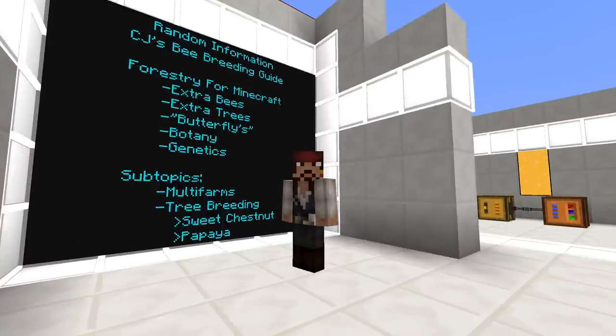Subtopics: multi-farms and tree breeding. I'm not really going to fully delve into multi-farms and what their capabilities are, but they will be really important to this new genetics mod. For more reasons than just tree breeding, you're going to need a lot of wheat and sugar, and the multi-farms are a great way to get that. We're also going to talk about tree breeding a little bit, because we're going to need some sweet chestnuts — that's just the easiest tree I've found with the highest yield — and papayas for some fruit juice. So let's get started.